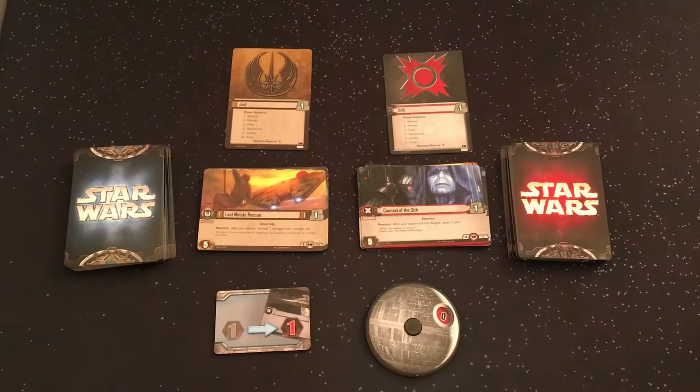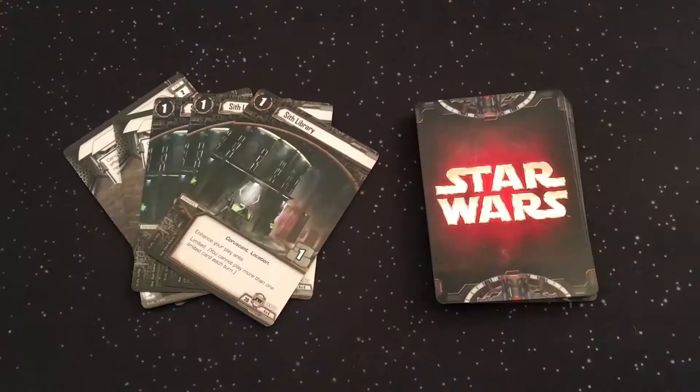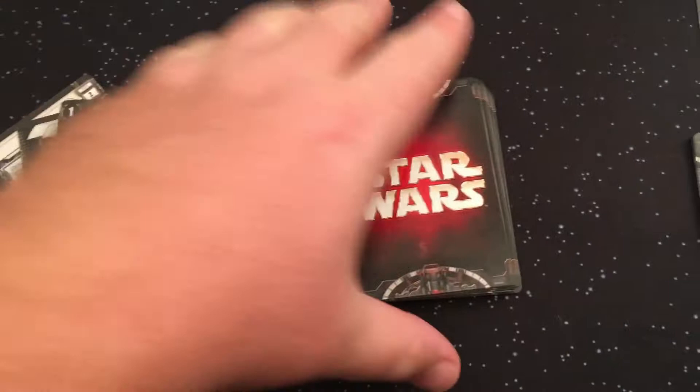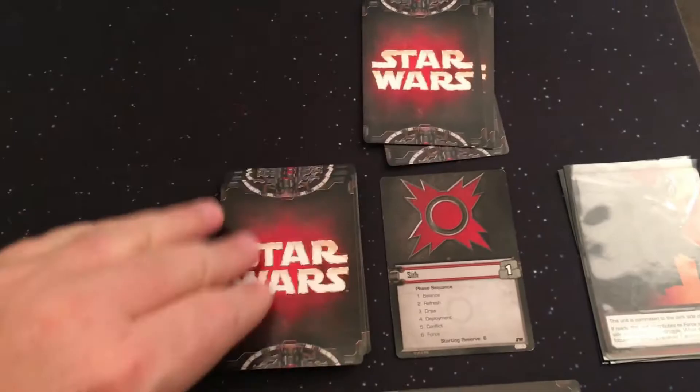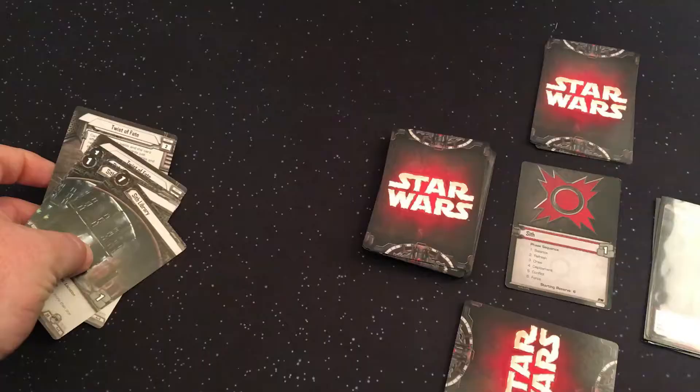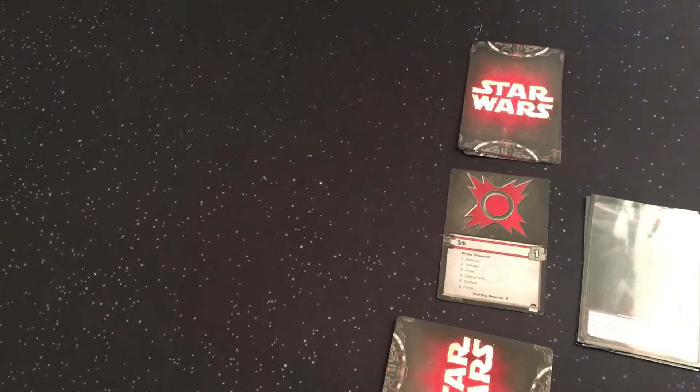Choose your allegiance, create your deck, and set the balance of the force token just as you would the base game. Separate all cards with zero force icons from the AI command deck and shuffle the remaining cards together. Draw up the AI's player reserve value from the top of the altered AI command deck — this will form the fate deck. Add the cards with zero force icons back into the AI command deck and shuffle.